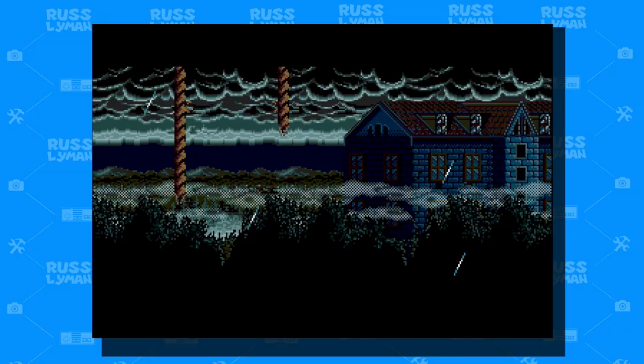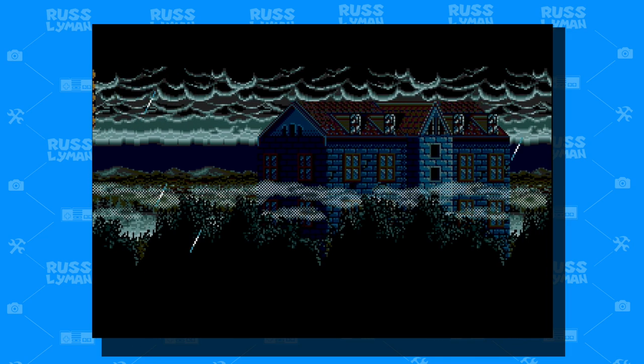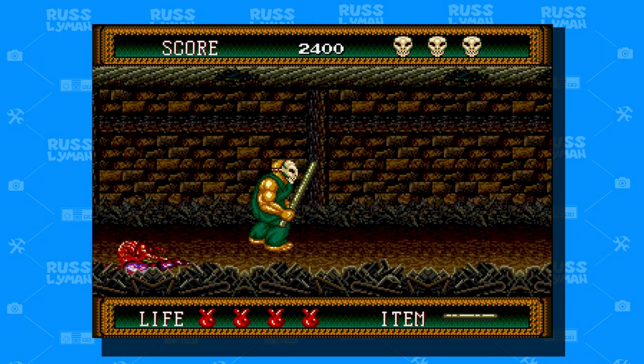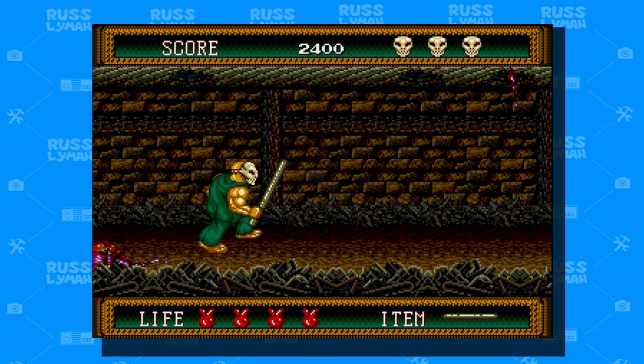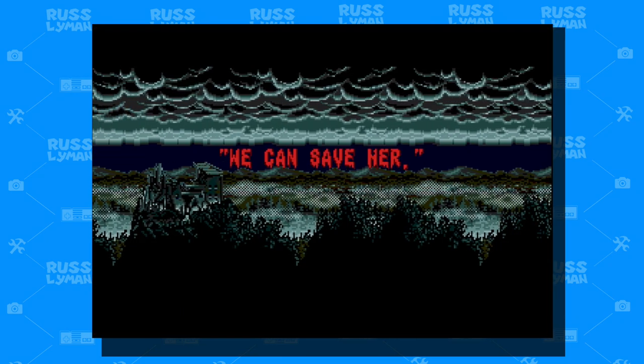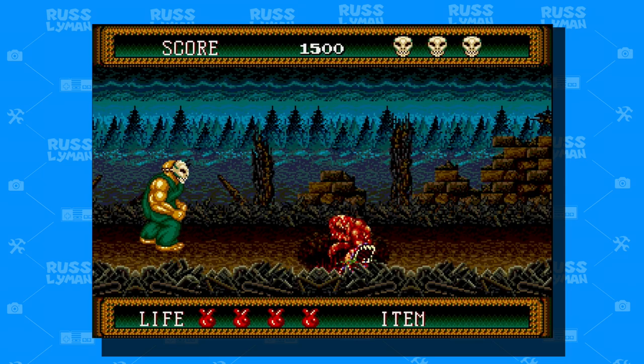Now if we're gonna talk about Sega Genesis and Halloween games, this one has to make the list. While I'm sure it made number 1 on most people's list, my number 2 is Splatterhouse 2. This game was released in 1991, and in 2008 you could get it on the Wii Virtual Console. Fun fact — it was the first and only ESRB M-rated game on there. Picking up 3 months after the events of the first game, you take control of Rick, who's trying to save his beloved girlfriend Jennifer.